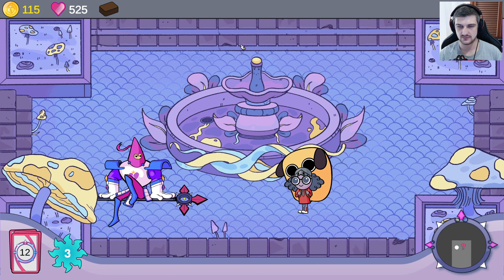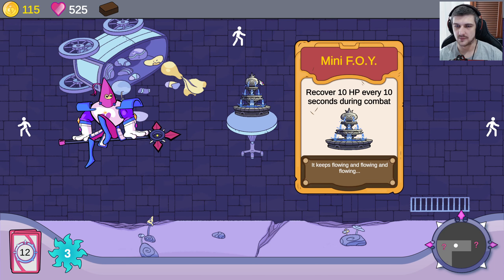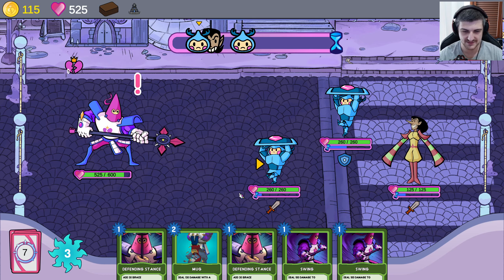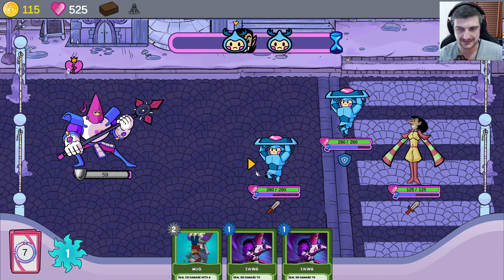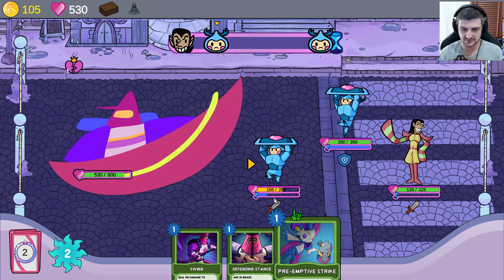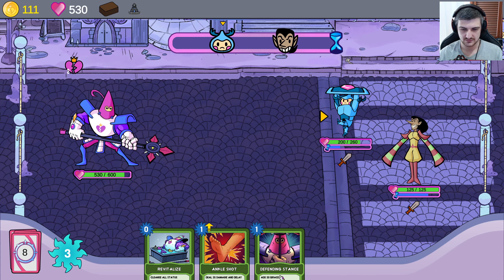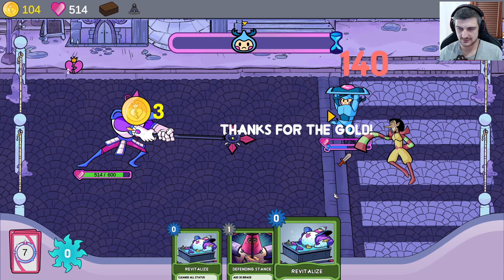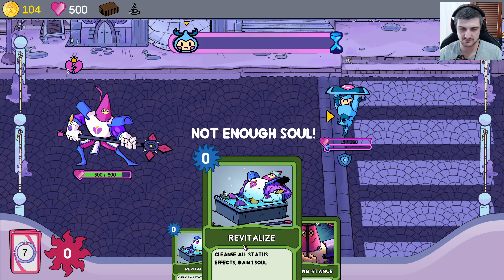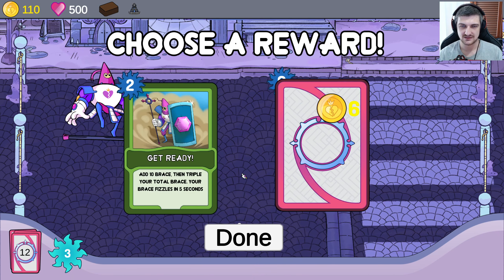Nothing there. Going up here. Oh, it's just you — hello. We'll go across. What are you? Mini fountain of youth, I'm assuming. It recovers 10 HP every 10 seconds — absolutely, give me that. Oh, it's an item, actually — it's a treasure. Add some brace, add a swing, we'll heal up. We can't preemptive strike right now — we can wait for that. Preemptive strike on you, yes. Ankle shot, knock you back. Mug, get ya. What happened? Did he mug us? Because he ran away — I'm confused. This game is making very, very little sense to me right now. It would help if the tutorial worked, probably.